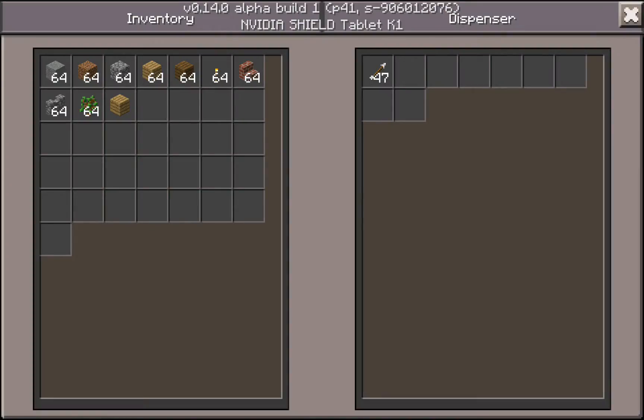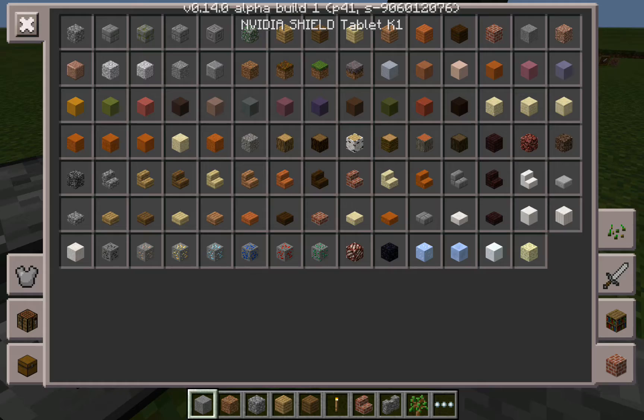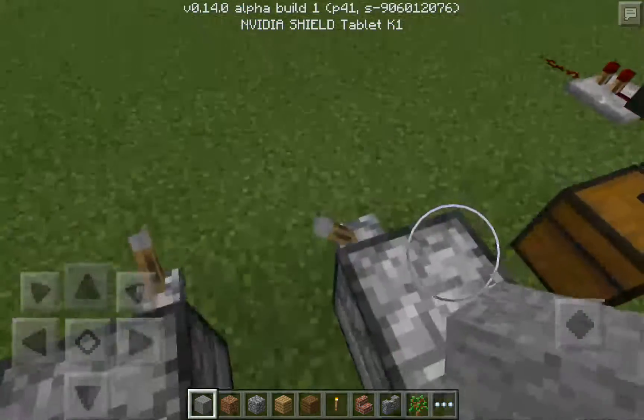Next we have a dispenser. I put some arrows in it just to test — it shoots them out like a dispenser should. I'm not sure if fire charges are in yet. I don't think they are. Nope, doesn't look like they were added in this update.